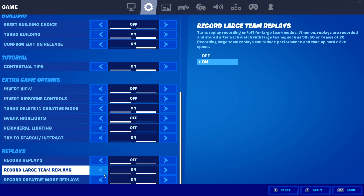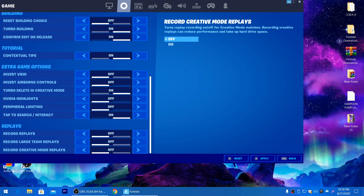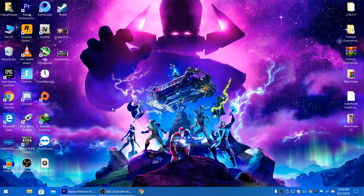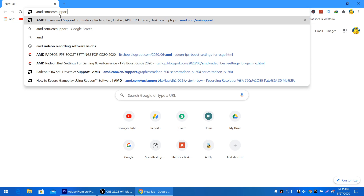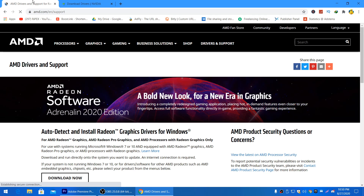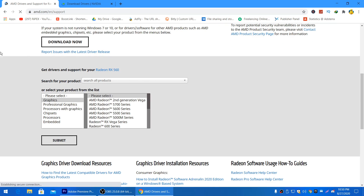Turn off all replay mode options and apply the settings. Now we'll move on to PC optimization. The first and most important step is to update your GPU driver to the latest version, whether you have an AMD or NVIDIA GPU. You can go to the NVIDIA or AMD websites — I'll put links in the description.